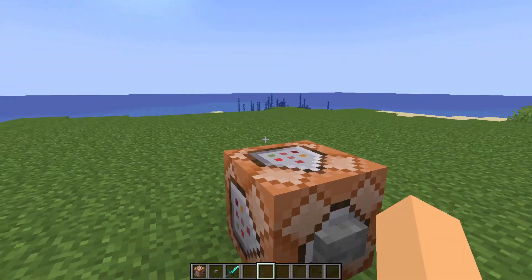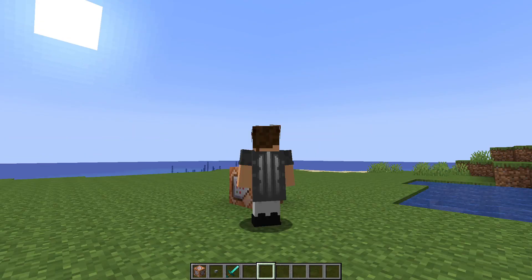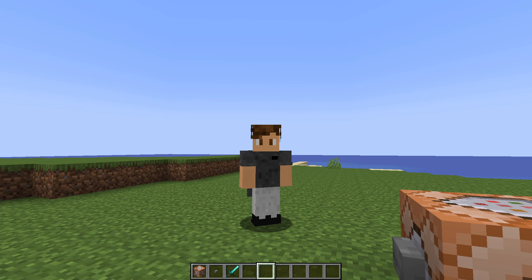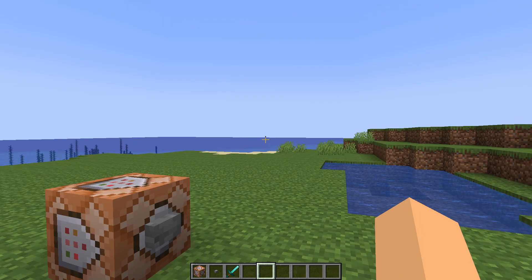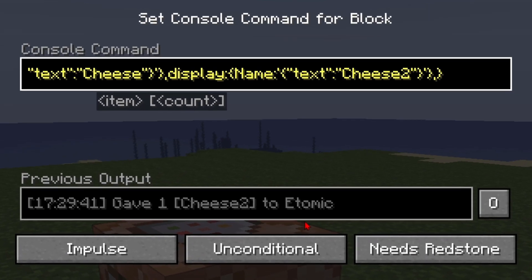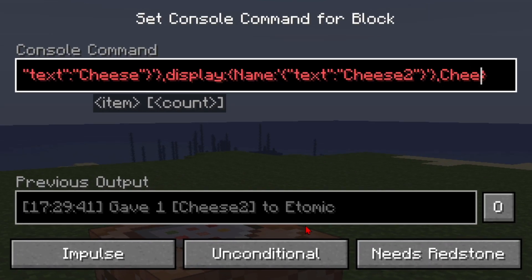That's pretty much it for this video — just combining tags together with a comma. This is actually quite powerful because you can add as many tags as you want into one object, which means you can give it multiple properties. You can also give it custom tags.